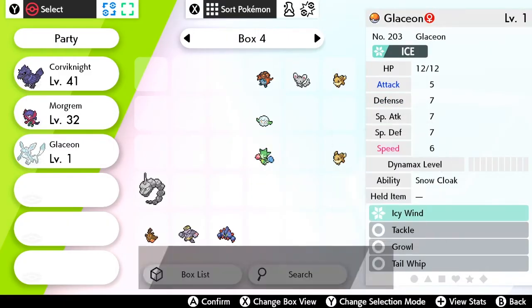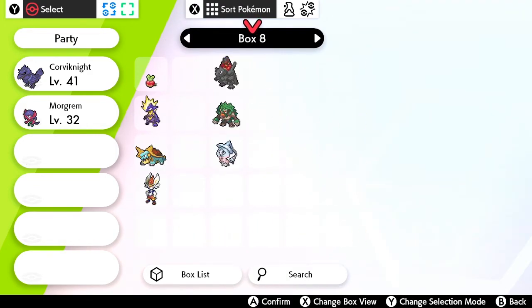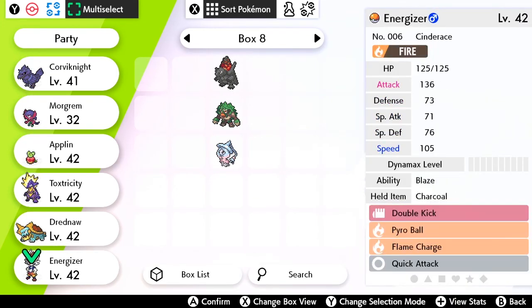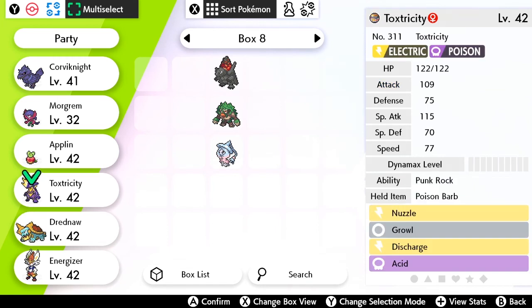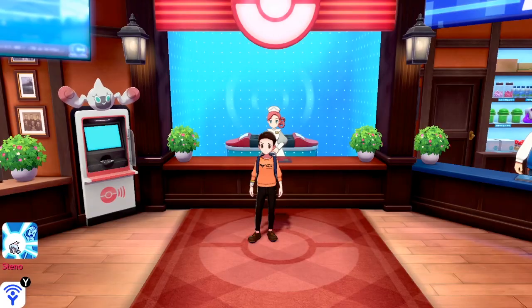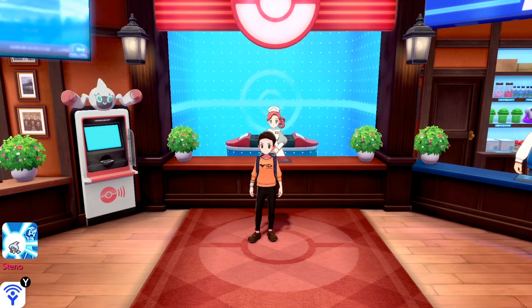Let's chuck Glaceon back into the box and proceed. This is actually the team I originally intended - Cinderace, and the fossil water dragon Pokemon, plus Toxicity, Applin, Morgrem, and Corvinite. Yeah! Thank you guys so much for watching - if you enjoyed, make sure to hit the subscribe button and leave a like while you're at it, and I hope to see you again soon in my playthrough of Pokemon Shield!